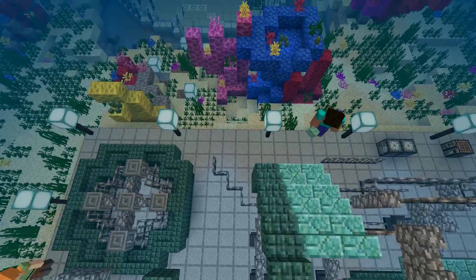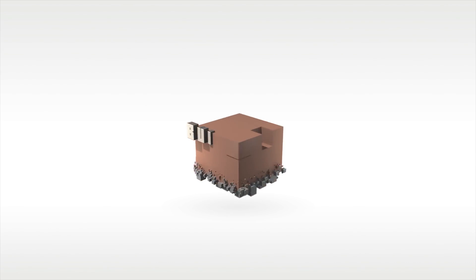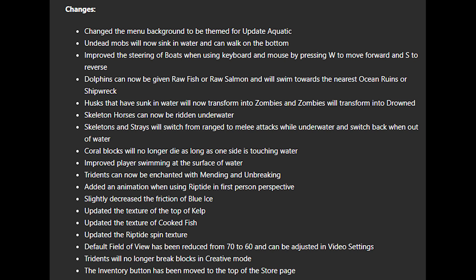The conduit gives you a 50G achievement if you activate one. A lot of the things I was going to talk about in my secret feature video are actually included in the changes section here. The one you should be able to spot immediately when you load up this update is that they've changed the menu background to be themed for the Updated Aquatic.